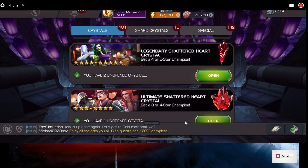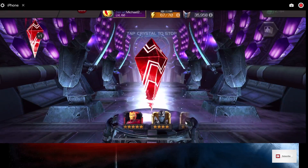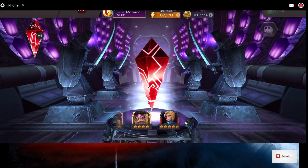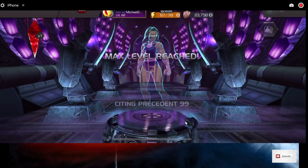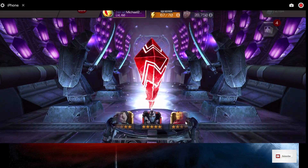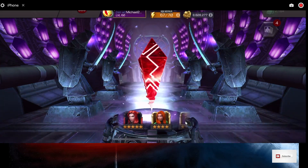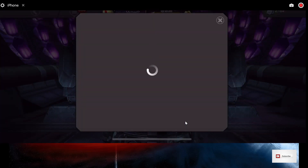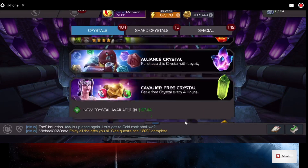Let's go to our Legendaries. We got two of these — they're 3, 4, and 5-stars. Let's pop these and see if maybe we'll get a good 5-star dupe. I got a bunch of 5-stars now. We got a 4-star dupe for She-Hulk. And from the second one we got a couple of 4-stars — duped again. That gets me more 5-star shards, which I'm okay with.